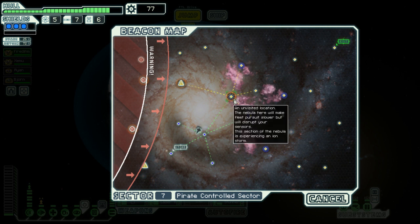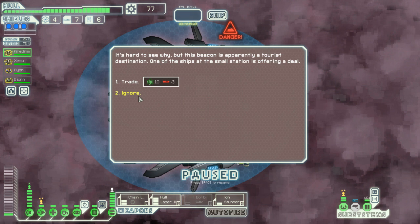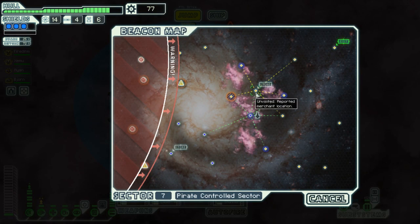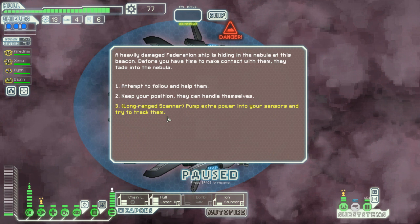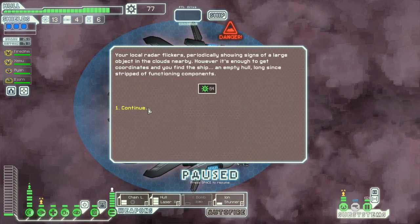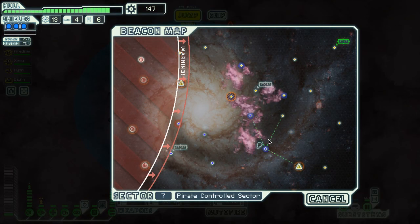Disrupting nebula — let's go into the heart of it. A trader offers three missiles for 10 fuel — I'll take it. Jump to a store at beacon 77. Long-range scanner event: a heavily damaged Federation ship is hiding in the nebula. Before we make contact, they fade into the nebula. An empty hull, long since stripped of functioning components — local radar shows signs of large objects in the clouds but not good enough coordinates to find the ship. 64 money. Nice.